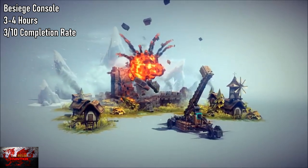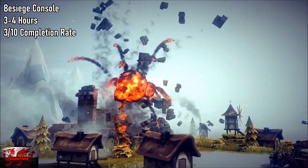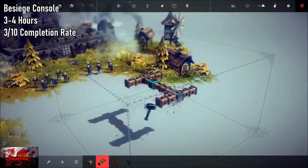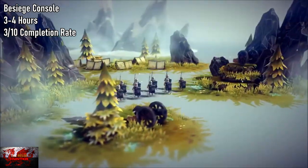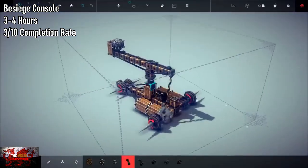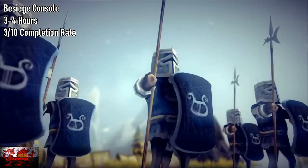First up we have the really cool yet slightly frustrating Besiege Console Edition. This is a physics based action game where you basically have to create certain vehicles in order to complete a level. Luckily some fantastic people have created specific vehicles which you can download straight off the bat to smash the old pasty with, then your job is to just beat each level. There are a few miscellaneous achievements in some levels, but when you've downloaded the right vehicle it is an easy old time.